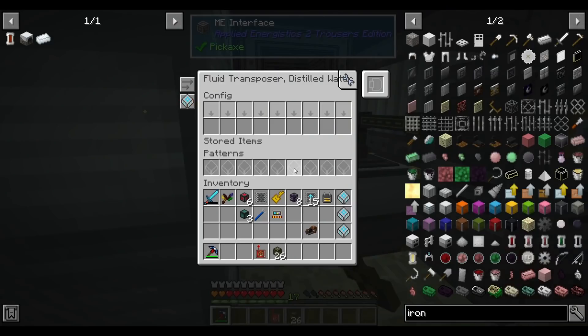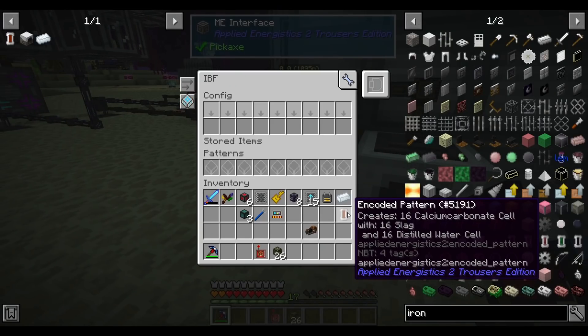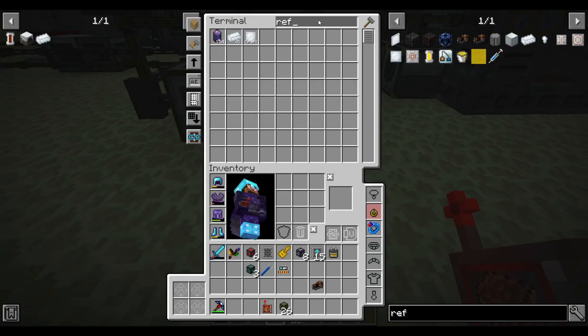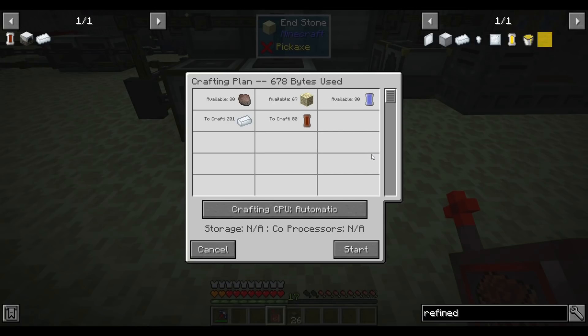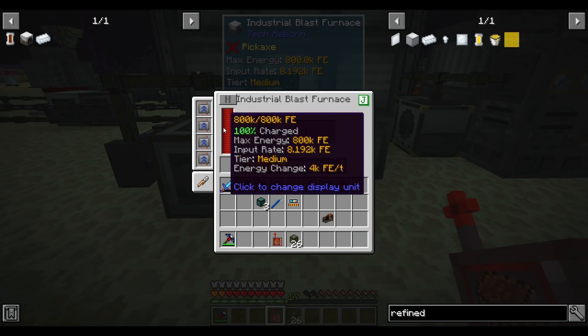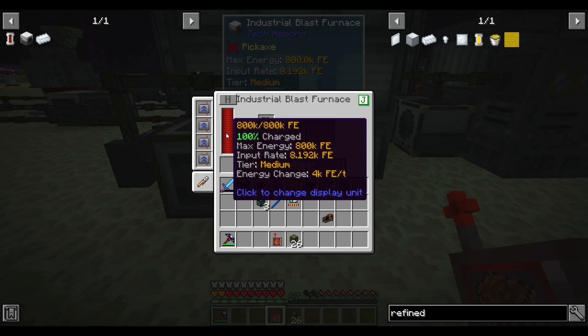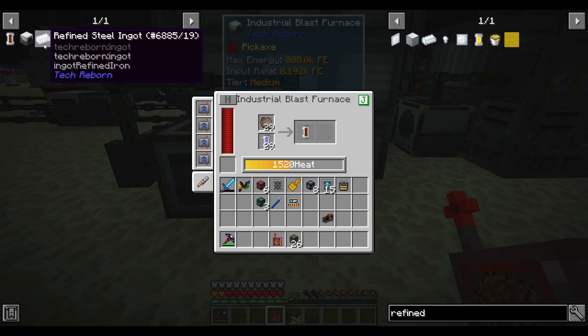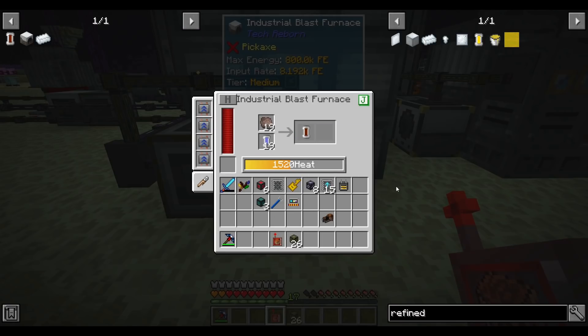I order 200 refined steel ingots and we're off to the races — this thing is very fast. It looks like it's using about 4,000 to 8,000 RF a tick while running. It makes the calcium carbonate and then blasts that again to make refined steel. When machines are this fast I'm happy to do all the steps on demand — 200 refined steel ingots will take like a minute total to make. Fine by me.